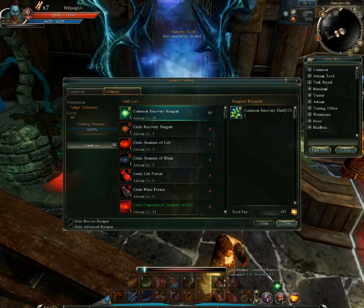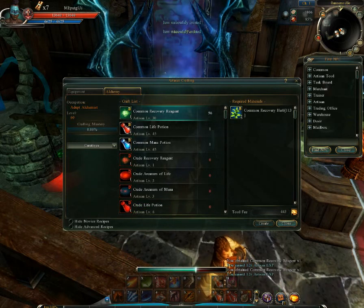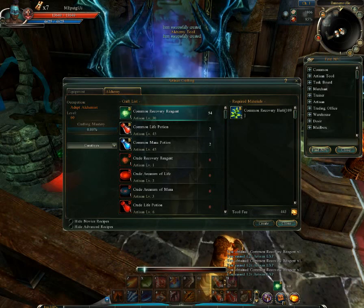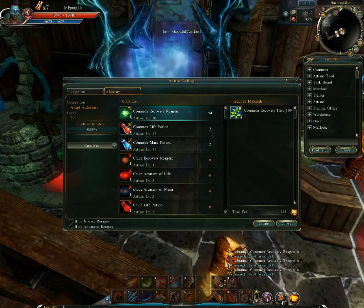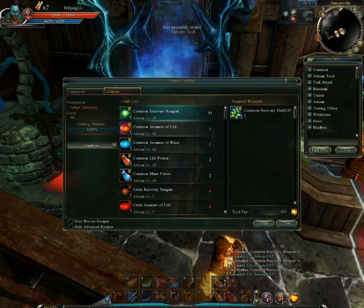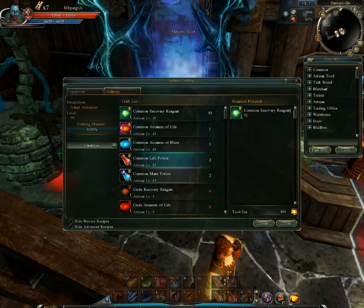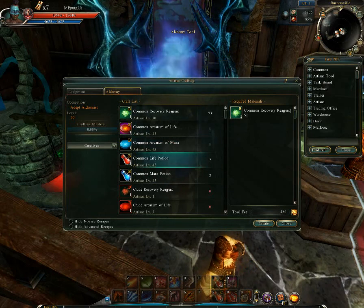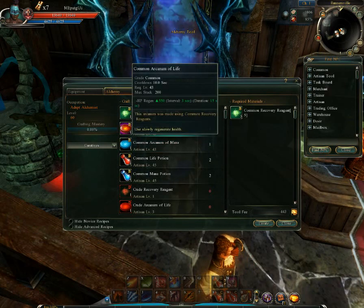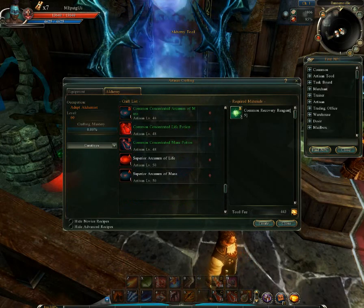Getting to level 60 is actually pretty hard. It takes quite a bit of money too. So as you get enough of these — you need these, you have to get them, because that's what you need to create things. Everything you want to make takes these, depending on the amount. You need two for these, two for these, then five for these, five for these. This is what they do — HP regain. And then you get grade A's when you hit level 50.